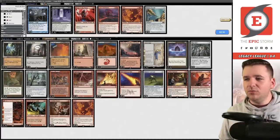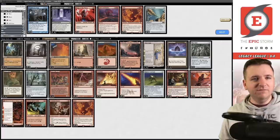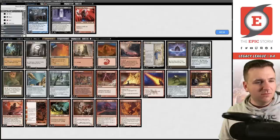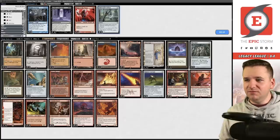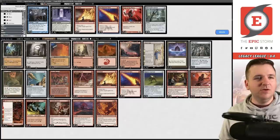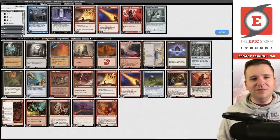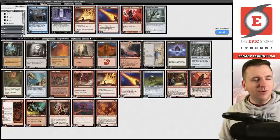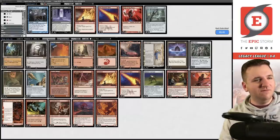Callum's sideboard guide says we want one Needle, two Fury, and a Confluence — then minus one Soul Guide Lantern, and go to a two-two split on Pyroblast and Red Elemental Blast. I've clearly never played Callum's list before. I played Painter years ago as a brand new archetype, but once I found Storm and my love for it, I focused on that for a long time.